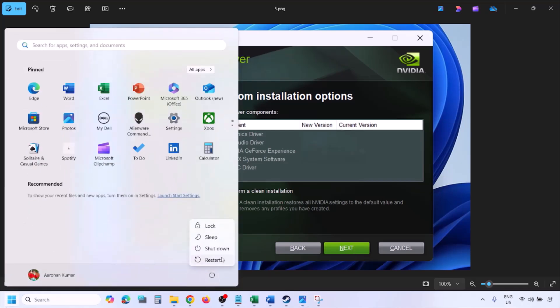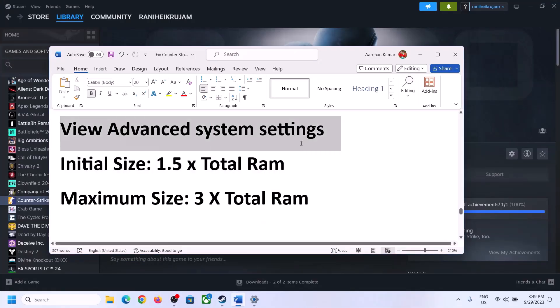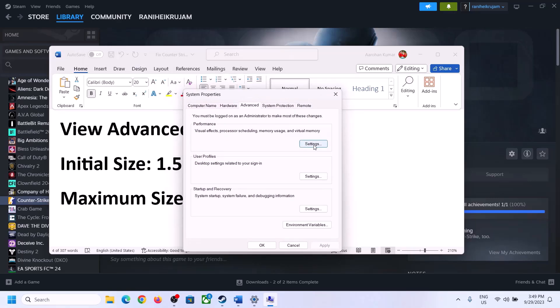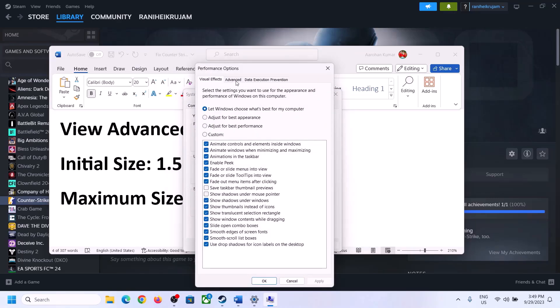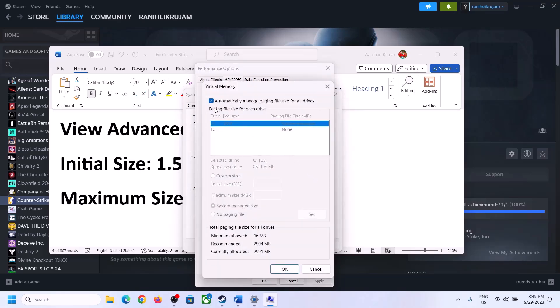To increase virtual memory, type View Advanced System Settings in the Windows search box and click on it. Then click the first Settings button, go to the Advanced tab, and click Change. Uncheck the box that says Automatically Manage Paging File Size for All Drives, and select the drive where the game is installed.